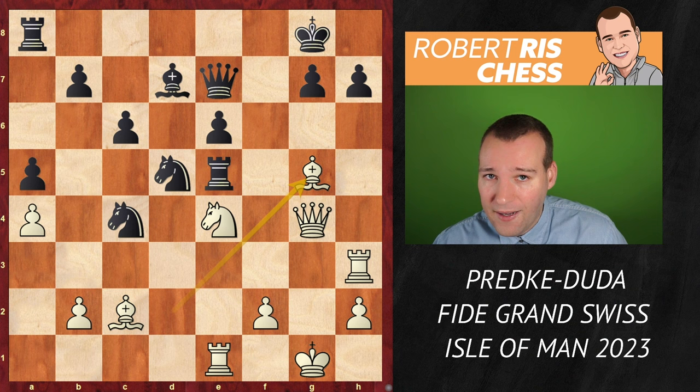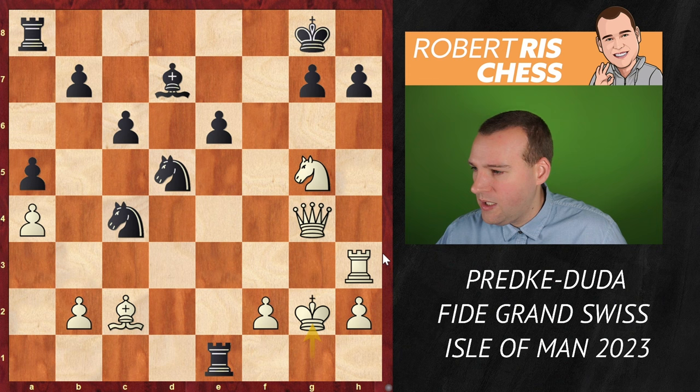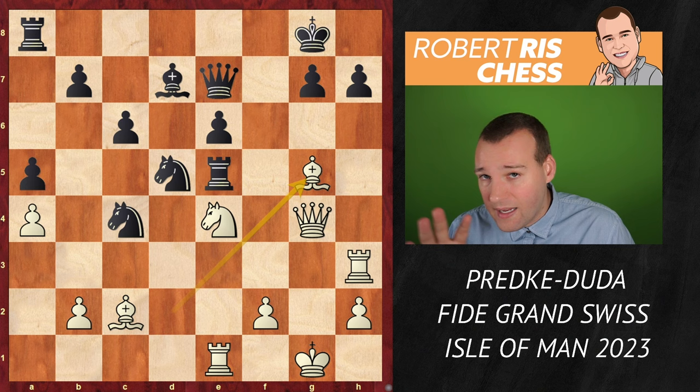Bg5 was played, and I think this was the moment for Duda to make a very good move — he had to do it now and he didn't. The key move, and it's very difficult to find, is Qxg5. It's a queen sacrifice, eliminating more attacking pieces. After Nxg5, Rxe1, the king has to go to g2. When you see this position at first you think all white's pieces are totally crushing and white is about to take on h7. But apparently after the move h6, things are not that simple yet. This was not played, and instead Duda kept the queen on the board.